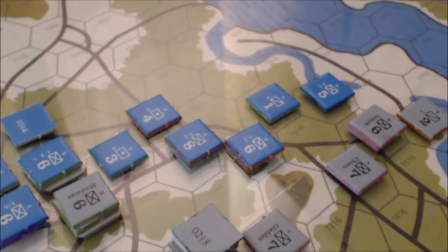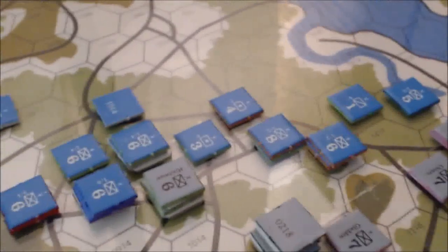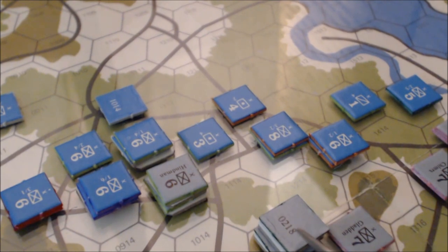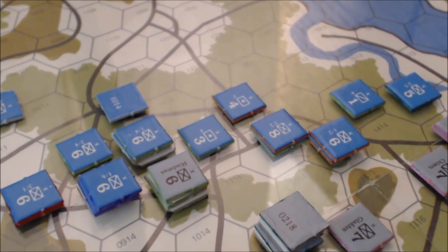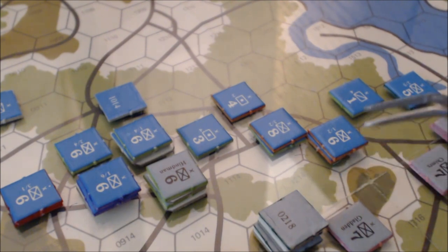I still have to resolve this attack up here. There was a big attack on these two Union units here by this stack. Each took a hit and were forced to retreat and disrupt. So they're basically going to be out of the game until the first night turn, which is still about four turns away.